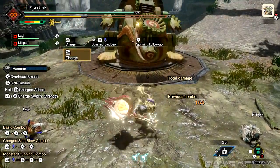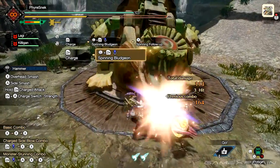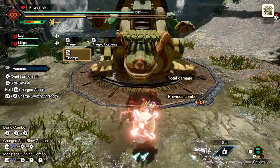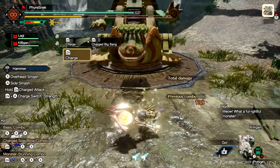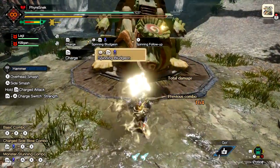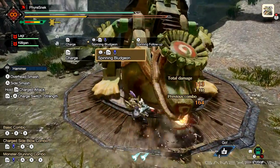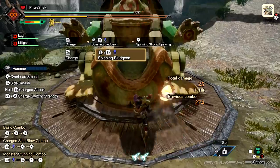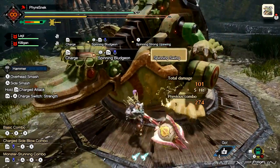Level three also has an alternate variant if you use it while moving: the spinning bludgeon. The spinning bludgeon has three finishers. Pressing X before the fourth swing gives one finisher, pressing X after the fourth swing gives a strong upswing, and not pressing X at all gives you a spinning upswing.